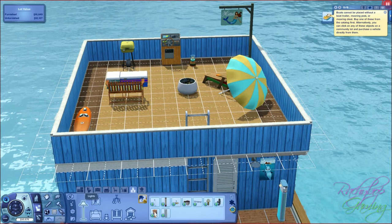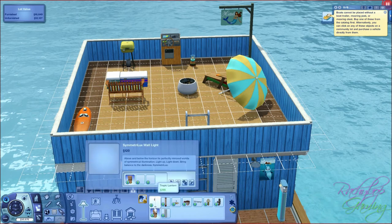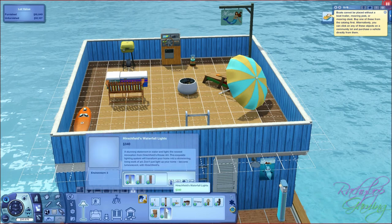The next light in this section is the Symmetri Lux wall light - it's symmetrical and it's luxurious and it's a wall light, but what else can I say, seriously. Hirschfield's waterfall lights here - it's supposed to look like a waterfall, it shimmers, it's absolutely stunning, lovely.